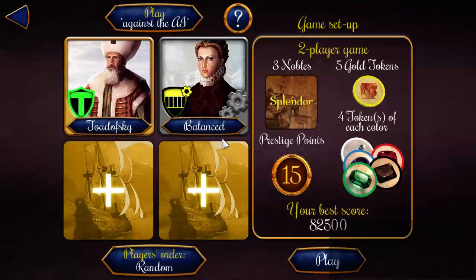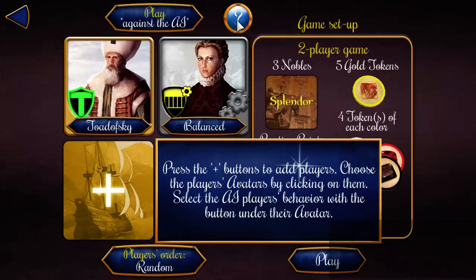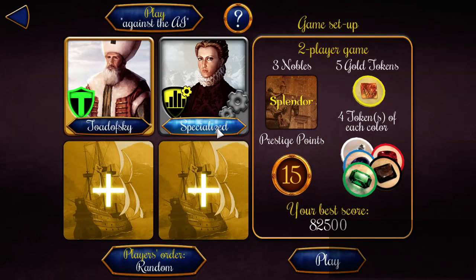Let's play against the AI. There's me and a balanced player. I can pick their strategy: random behavior, secret behavior, balanced, specialized, or opportunistic. My best score apparently is 82,500 just based on scoring a lot of points really quickly. Let's pick balanced — hopefully balanced is the easiest one to defeat.